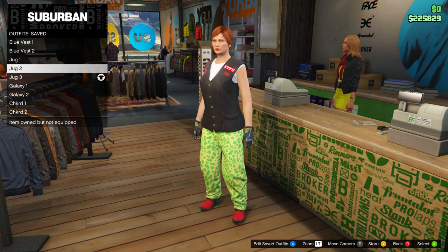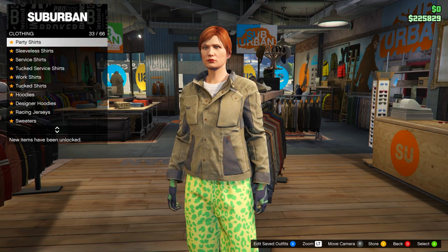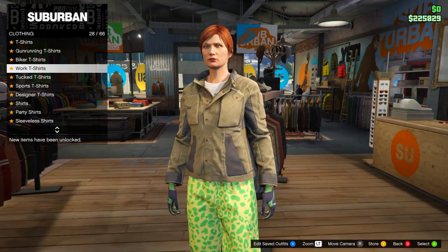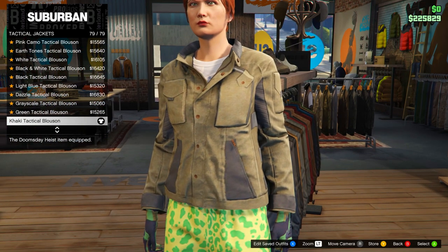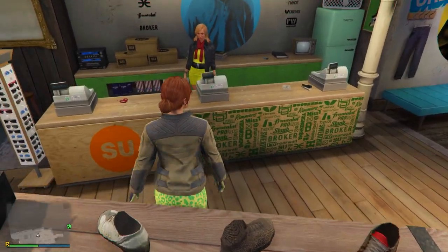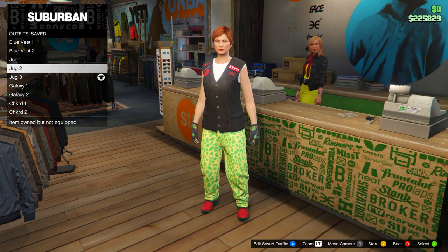For Jug Three, change the tops again — head down to Gun Running T-Shirts. Equip the Gray Woodland Rolled T. Then go up to Tactical Jackets and equip number 79, the Khaki Tactical Blouse. Save this to slot number six and name it 'Jug Three.' That's all the outfits done for the Juggernaut.